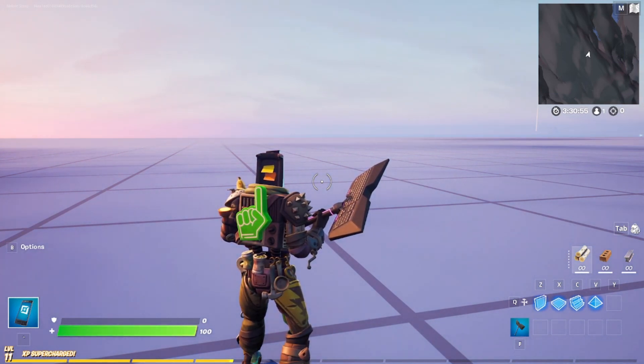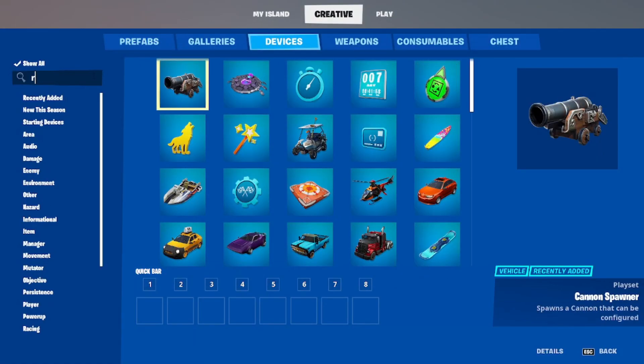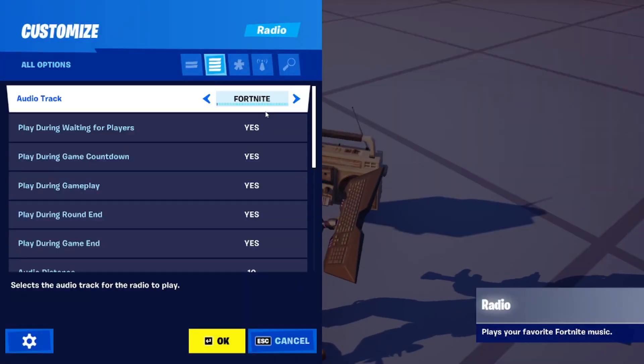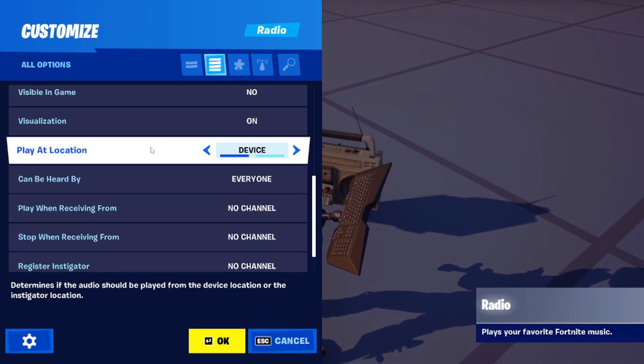So basically, in the radio device - let's go into devices - we've got this radio, and if you go into the radio and scroll down a bit, 'Play at Location' is set to Device. Well, if we change that to Instigator, this changes everything.